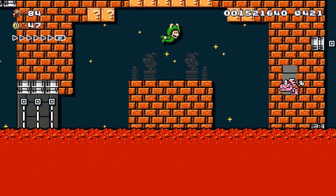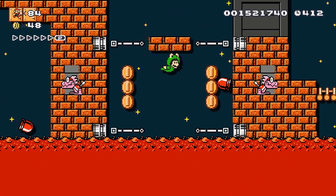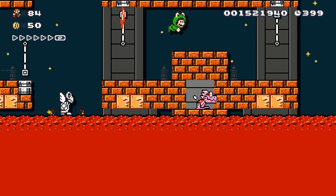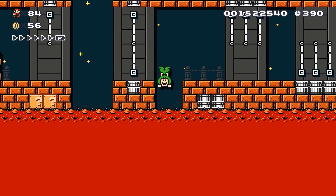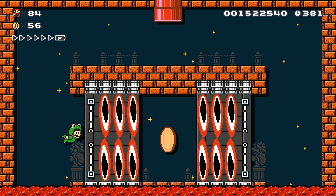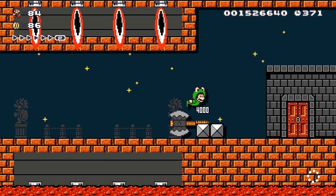Gonna go through. Wait here. Gotta now dodge this thing here. We're good. We're gonna have to go up here. I'd like to go in that pipe though. In that pipe. Get in. There we go. Flat for a 30 coin. We'll take the 30 coin. Nice secret section as well. And there is another level of World 8 completed.